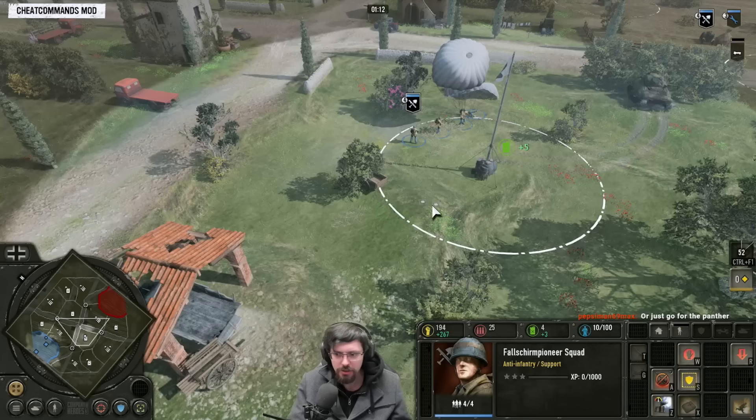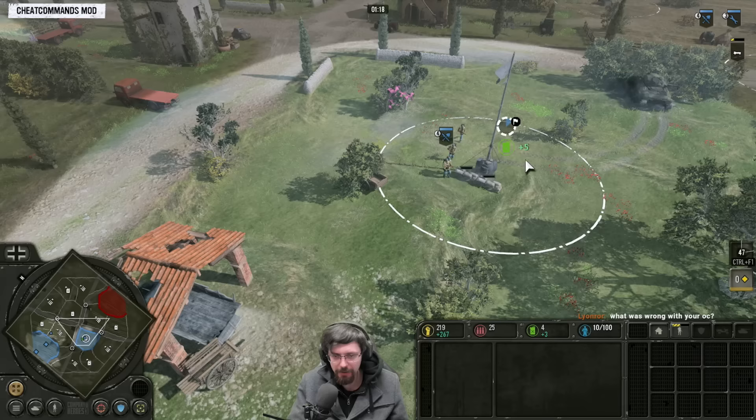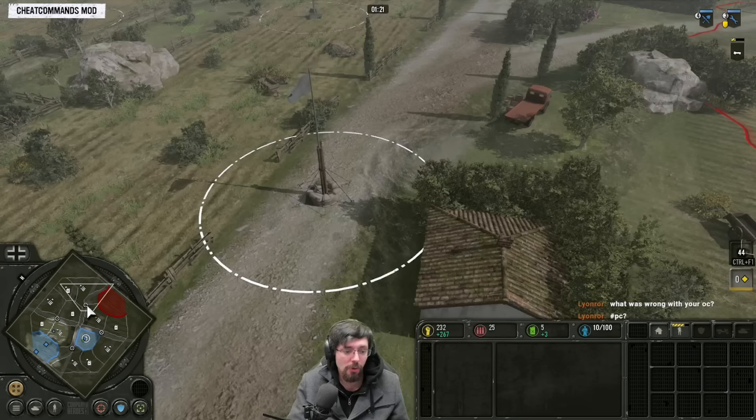You have to build Tier 1 regardless. So you build your Tier 1, send your first Pioneer out capping normal territory points. You could then go for a Kettenkrad, instantly try to get onto a point and start capping.